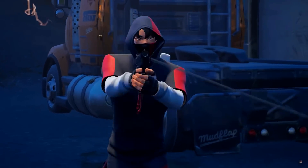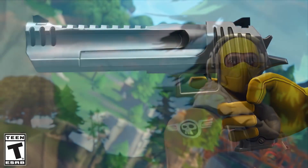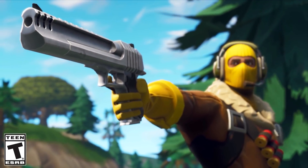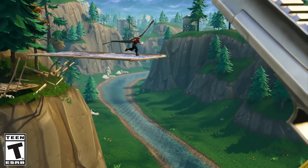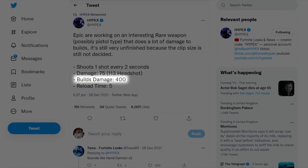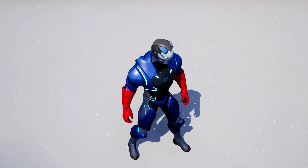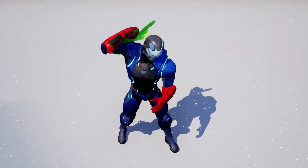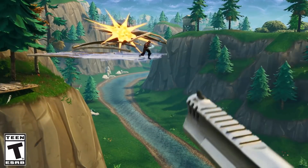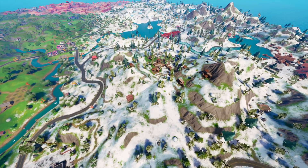Another item that's recently been leaked is the Homewrecker weapon. This is a leaked weapon expected to come out sometime in the early part of 2022. We don't even know what this looks like yet, but leakers have found out that it's a pistol that does over 400 damage to builds. It also shoots once every two seconds, so it's not going to be super overpowered. I'm expecting it to be pretty much like the Hand Cannon 2.0. This thing is going to be awesome, but like a lot of the others at the moment, it doesn't have an expected release date.